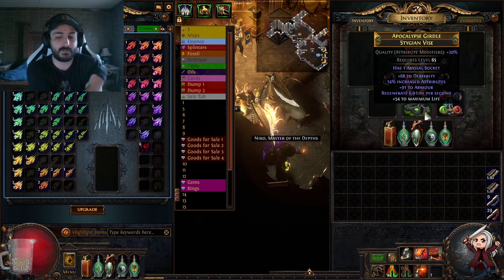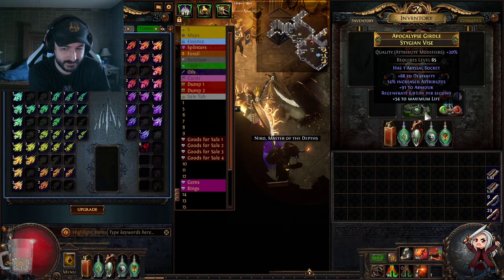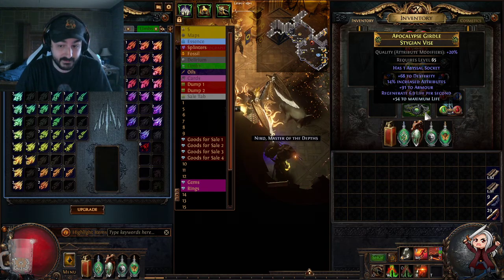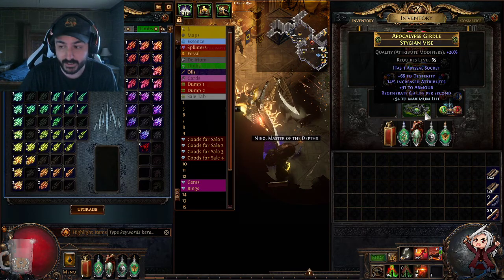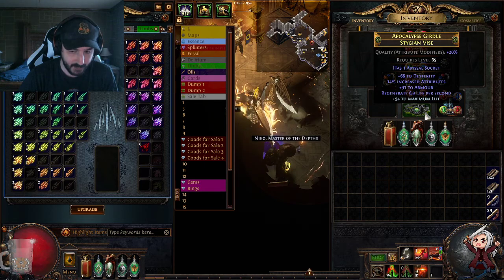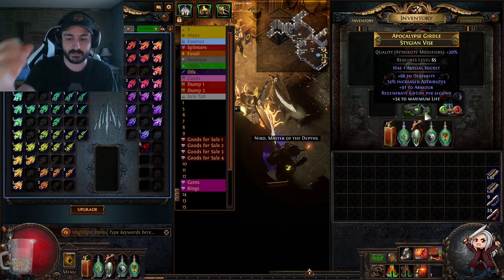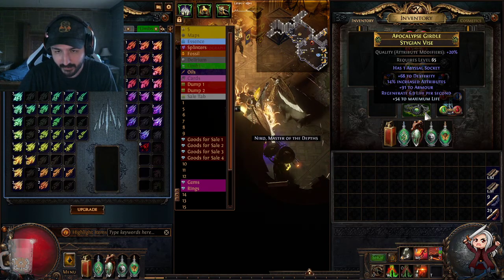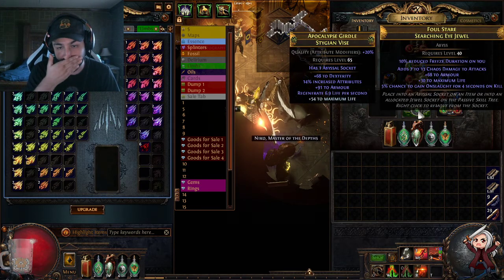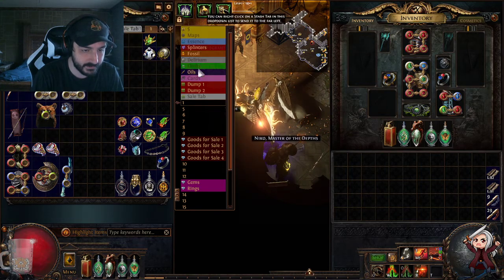For the belt, to start you can just buy a Cyclopean Coil — a higher-end roll with 18% attribute and catalysts is about one Exalt, not bad, and it will hold you. Alternatively I bought a Stygian Vise with Hunter influence — the base alone runs about three Exalts. I spammed it with Sorrow essences and got Dex attribute percent, then crafted life on it. Some leagues I get it in five essences, some in fifty — I got it in about 40 this time, so around 400 chaos worth of essences. For the Abyss socket I wanted onslaught, some life, and a jewel I could quickly swap for Corrupted Blood immunity.